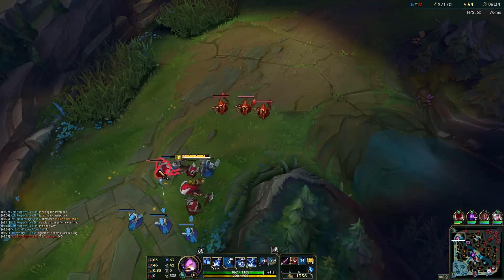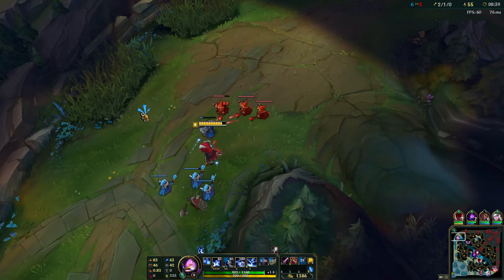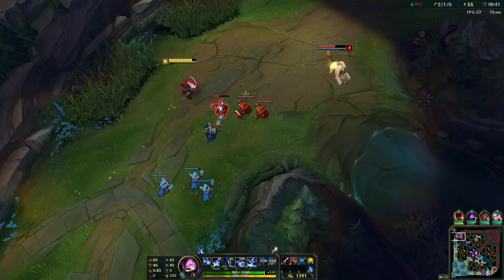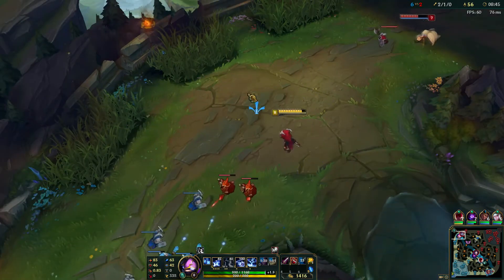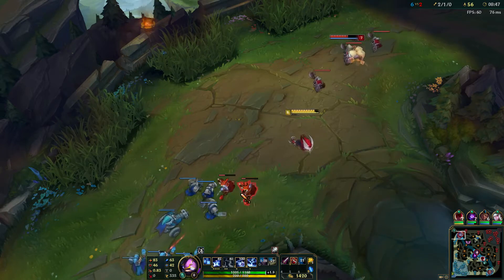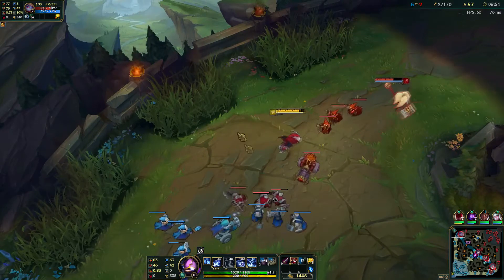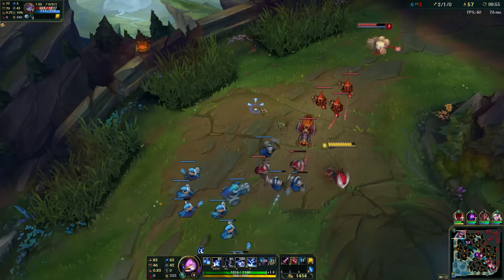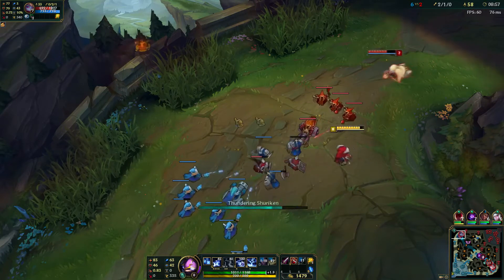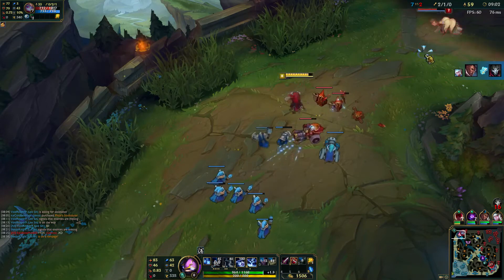Just going to walk up, get the W proc off. Poppy is just chilling in the back — I can actually zone her off this experience since I have my ult up. Missed a CS because I'm bad — hit the minion instead.